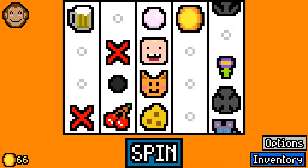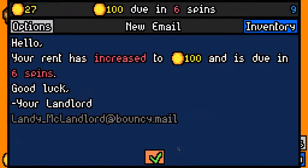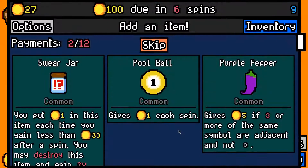Coal is okay. We're quite far ahead on rent so we're happy enough picking up a coal for some late game scaling. We made the 50 rent payment with 27 left over. 100 now due in 6 spins. I'll take some rabbit fluff and try and start getting a bit of a rarity going.